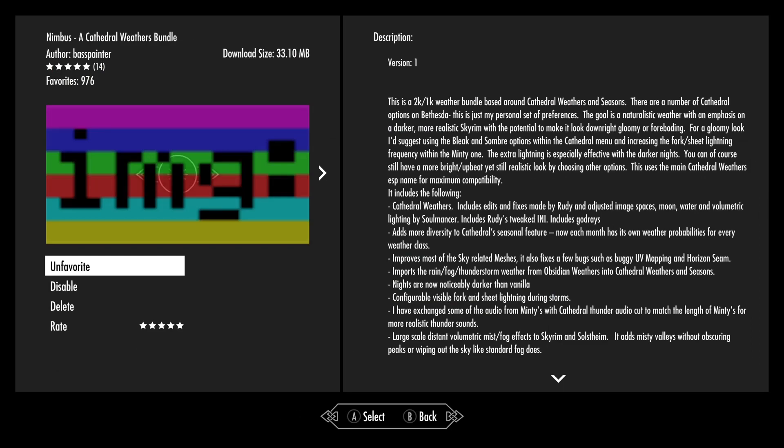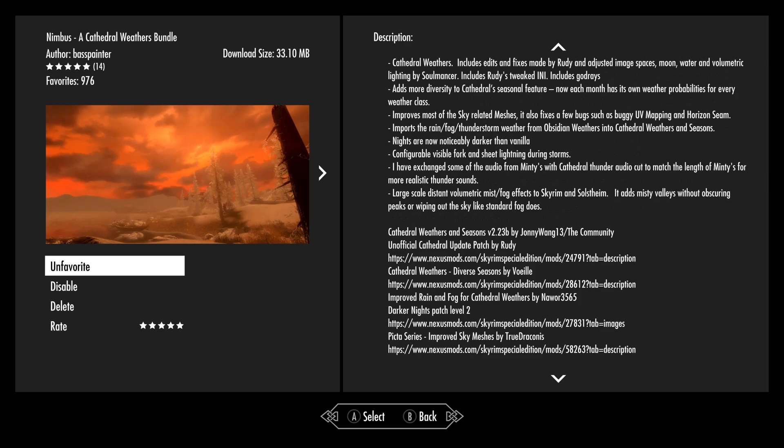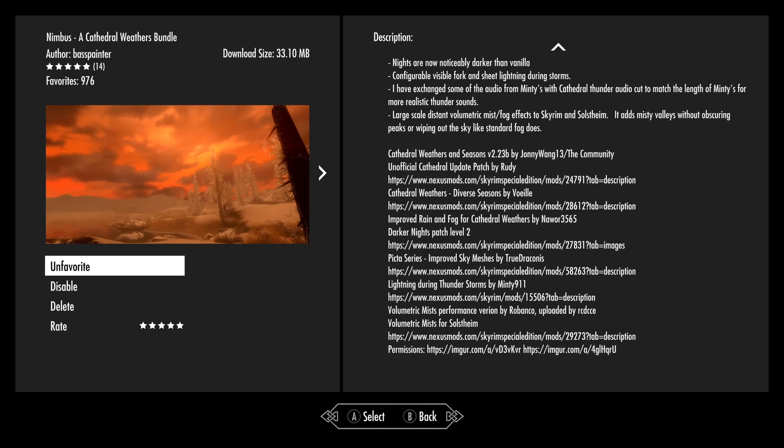Someone had mentioned this to me. Now it's not very big — it's under 34 megabytes. This is ported by Bass Painter, and I'm saying it that way because this is a merge or a pack of a lot of different things. So I'm not going to go through and read all those, but you can see this is Cathedral Weathers with a lot of other things.